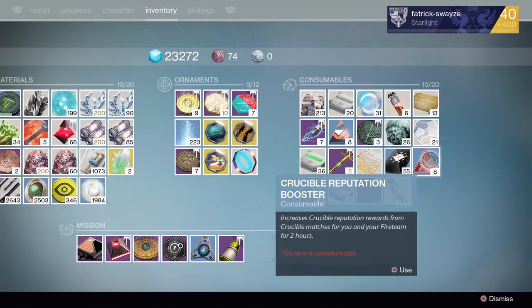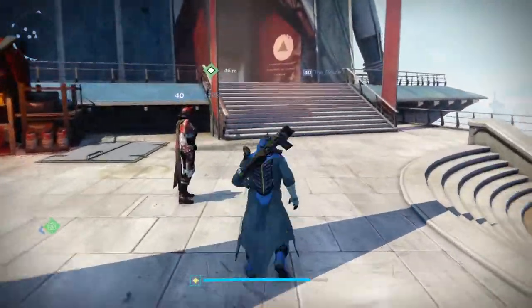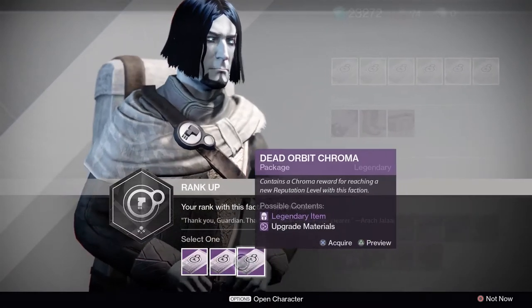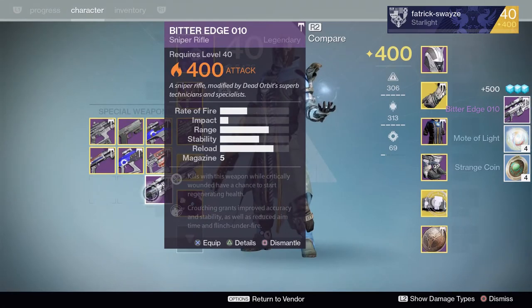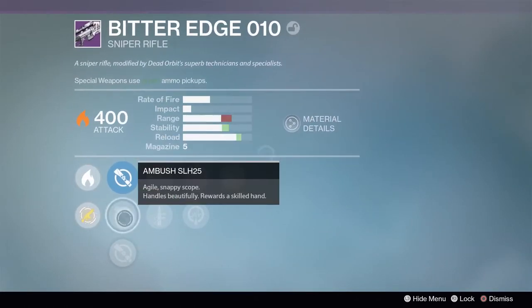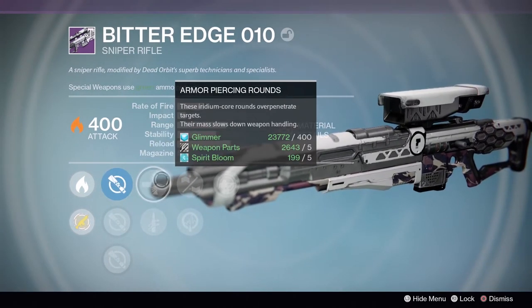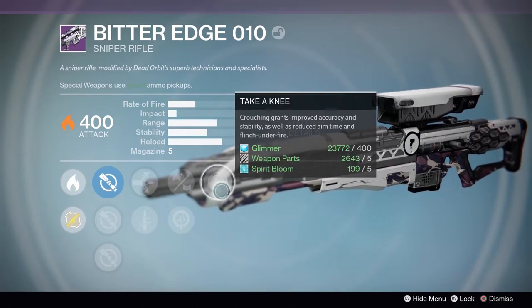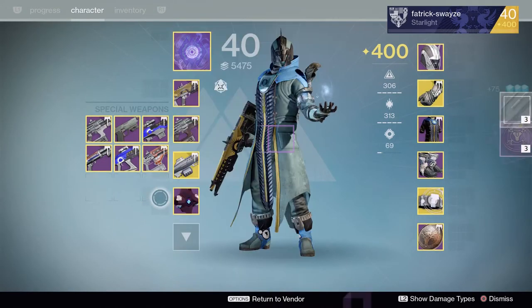I'm gonna start by putting on a crucible rep booster. It looks like I have a package for dead orbit already, so I'll head over there. For the first package of the video, it's from dead orbit — I get the Bitter Edge, which can be a very high aim assist sniper. It's got ambush, quite nice eagle eye, sight assist, and not so great quick draw, life support, and Taken E. Not a great fan of that, so I'm gonna dismantle it.